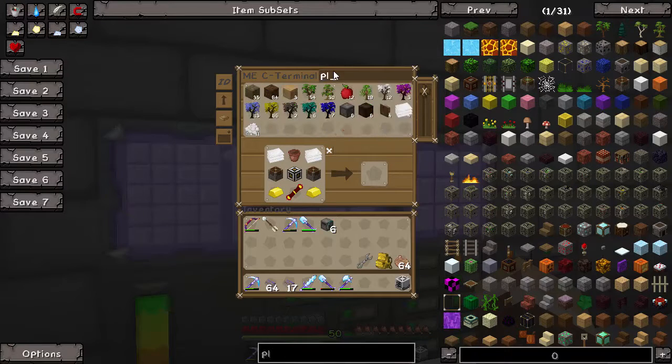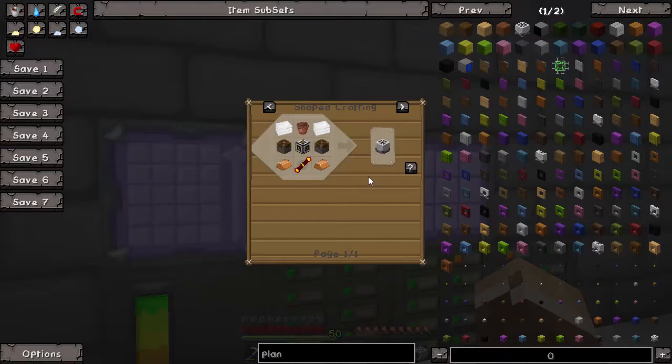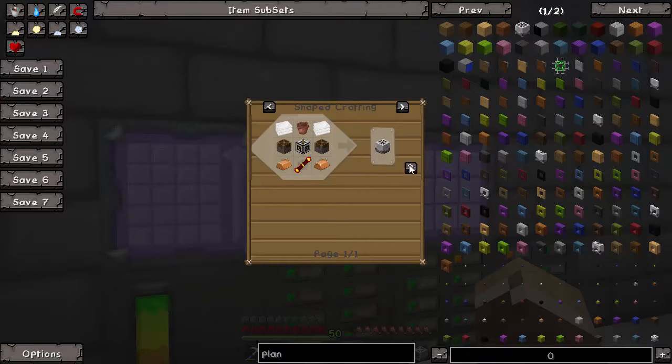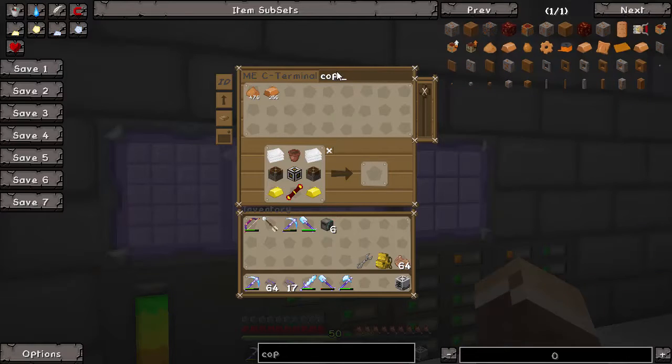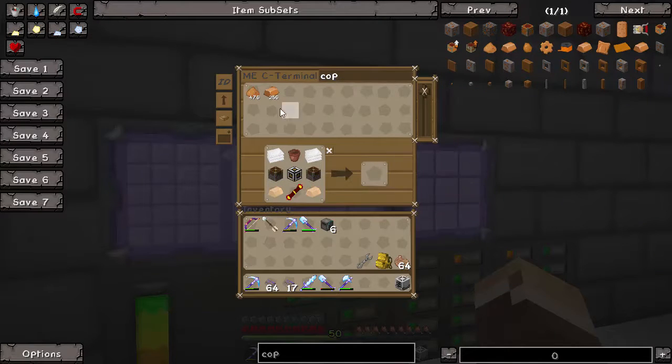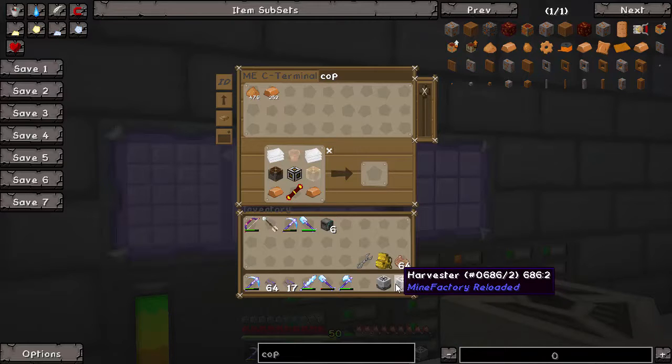What else was there? Copper — so some copper ingots instead of the gold. And there's our planter. Excellent — so we now have a planter and we now have our harvester.